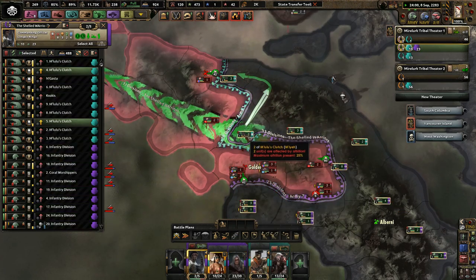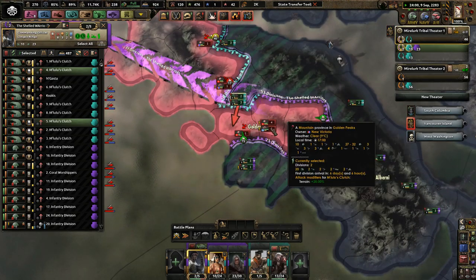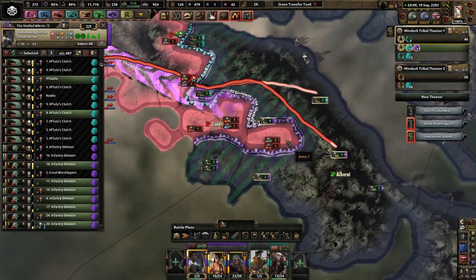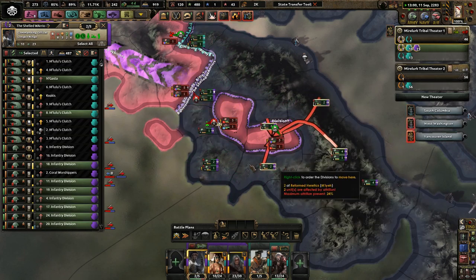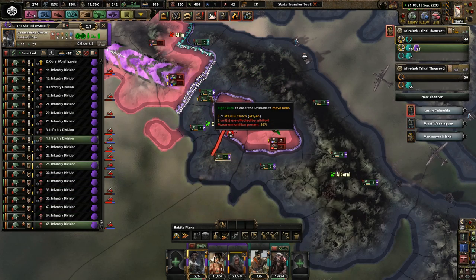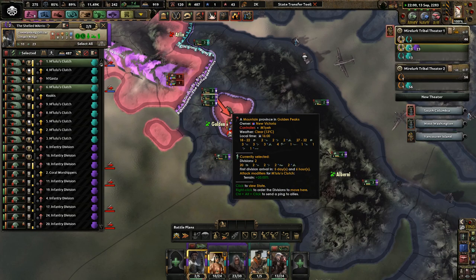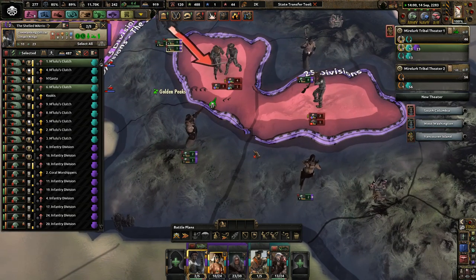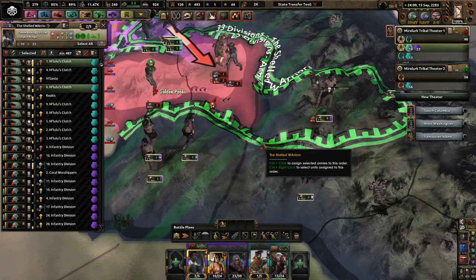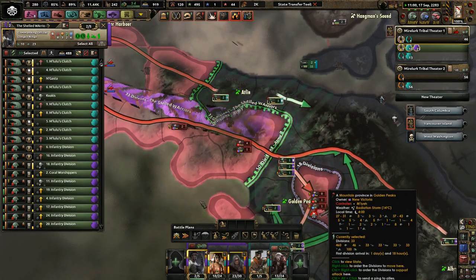If you could take that and encircle these guys, that'd be just delightful. Come down that way, help them out. Give it all those divisions — causing all sorts of supply issues. Immediately do that, make sure they can't move out of there. Glorious. Ten more divisions encircled.